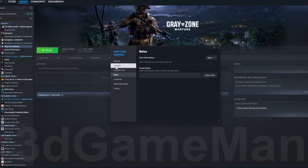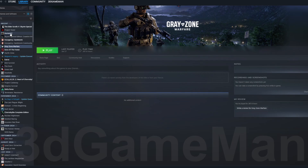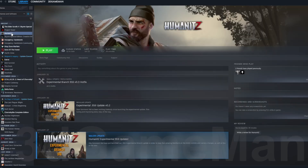Keep in mind that when you do enable beta versions, they're not stable. And especially in games like Greyzone Warfare, they're alpha — pre-alpha in this case.